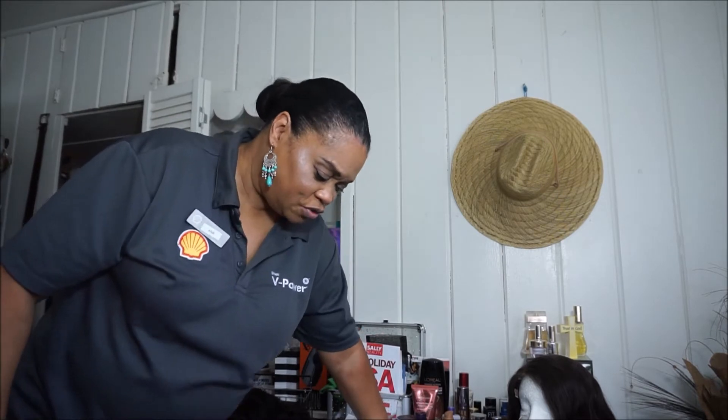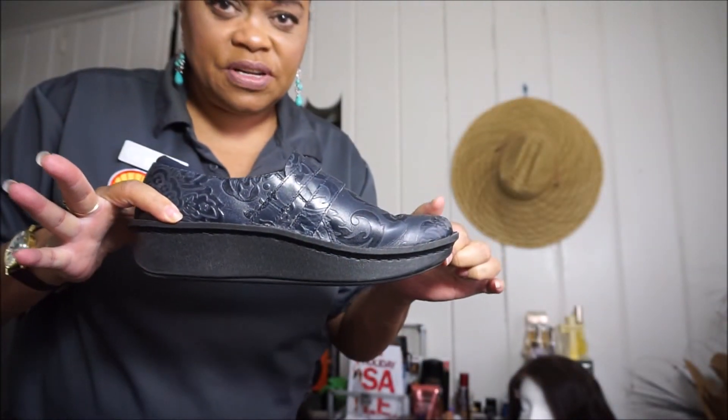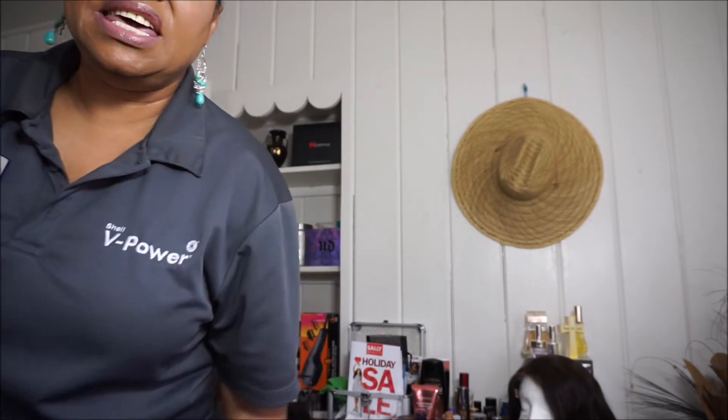I'm in my work uniform — gray shirt and black pants. My shoes are Alegrias, also called nurse's shoes. This is my second pair. They're expensive, about $129, but you can find them cheaper on eBay, even gently used. These shoes are great for standing and walking — a lot of hairdressers and nurses wear them. Another brand I recommend for standing all day is Skechers — get yourself some Skechers and your feet will thank you.